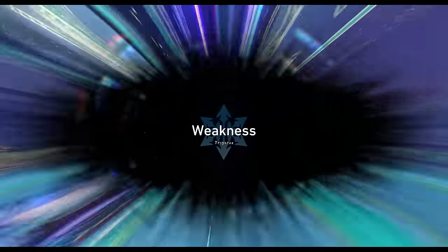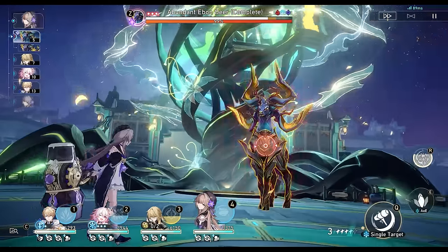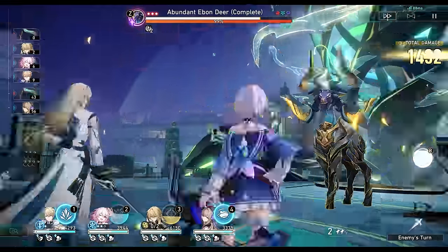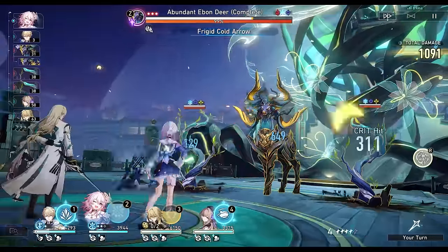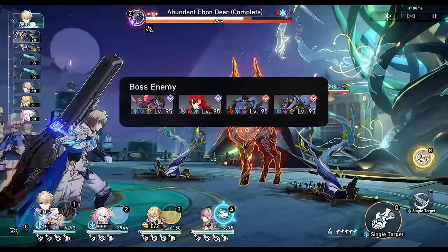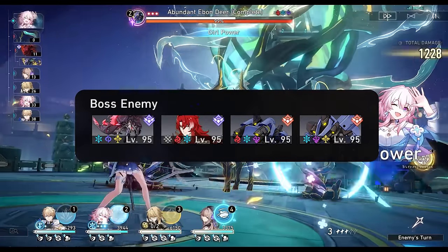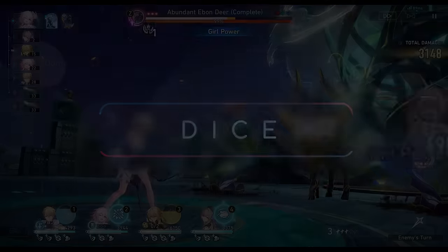The highlight of this build is high survivability via freezing the enemies, along with high damage output via the Remembrance Path Blessings. Your characters do not need to build any crit stats. Remembrance was already pretty strong in Swarm, but it's possibly the best path for GNG, since all 4 of the possible endbosses are now naturally weak to ice. Since GNG lets us customize our dice faces, I will go over my dice setup first.